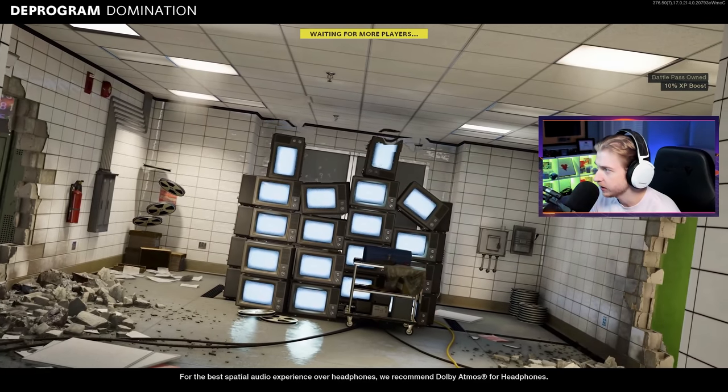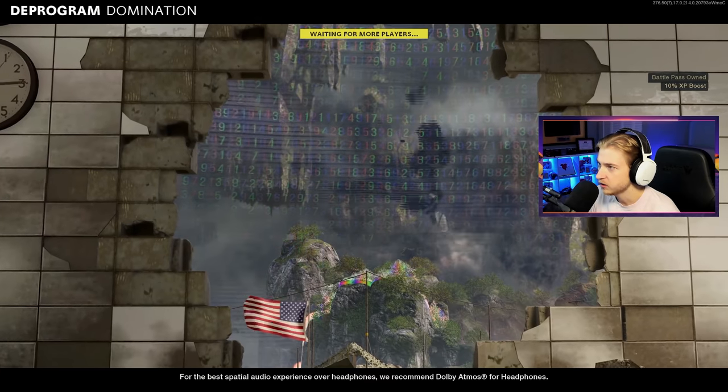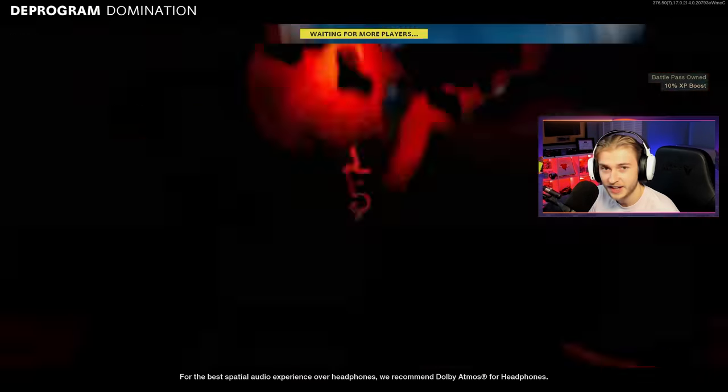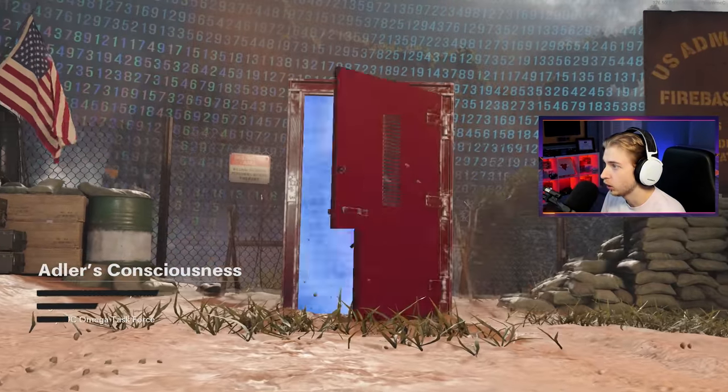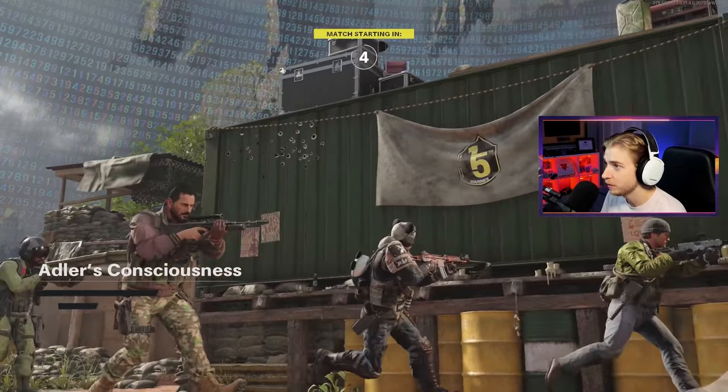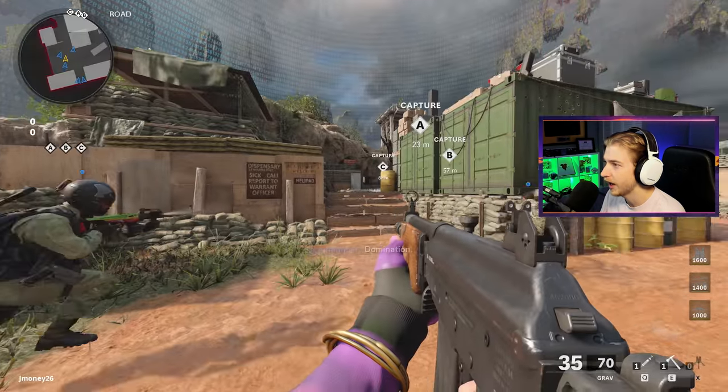We're already getting numbers in here, stuff's floating. I think this might just be like we're inside Adler's brain and he's messed up. Let's go - this map looks sick. A door comes in, that entrance is amazing. Probably the coolest entrance we've had on a multiplayer map.